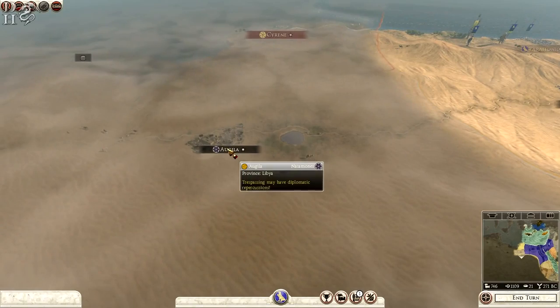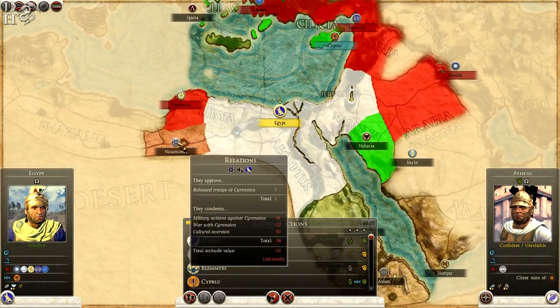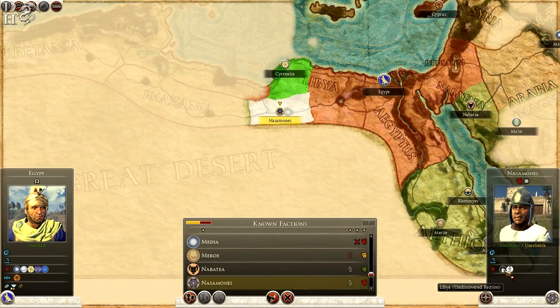I might try and take Orgila from the Nazemones. They do dislike us — they like the fact that I released some troops from Cyrenacea, but they condemn my military actions against Cyrenacea, my war with Cyrenacea, and my cultural aversion. They're at war with Libya and Carthage themselves, so it might be best to go for them now while they're weak and preoccupied.